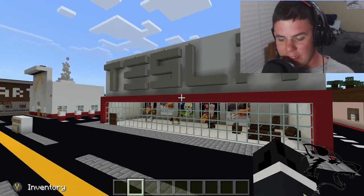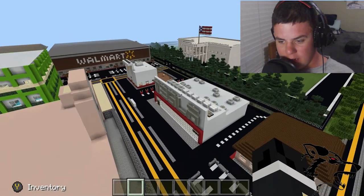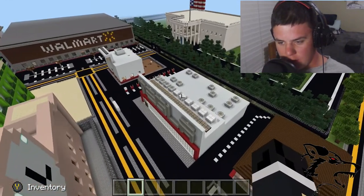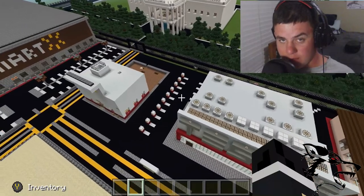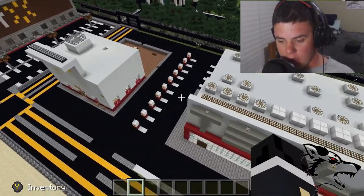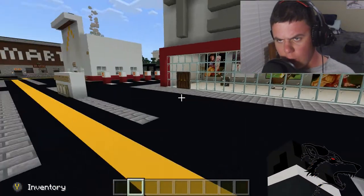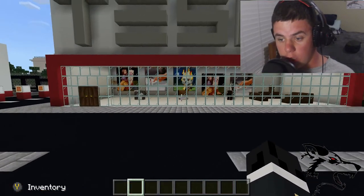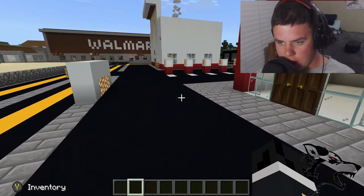This is my Tesla dealership — it's actually a dealership with solar panels on top, air conditioning units, and superchargers. I know, insane right? This actually didn't take me long after I made the White House video. I started working on this, and it's still a work in progress — of course, everything in this world is.